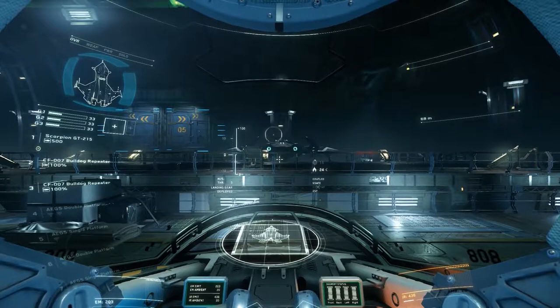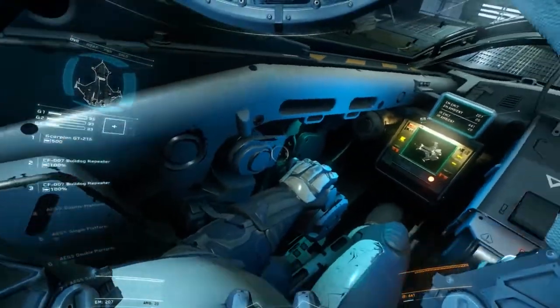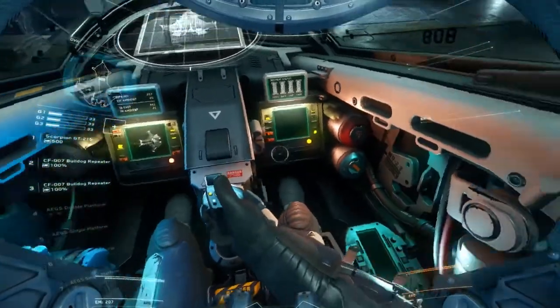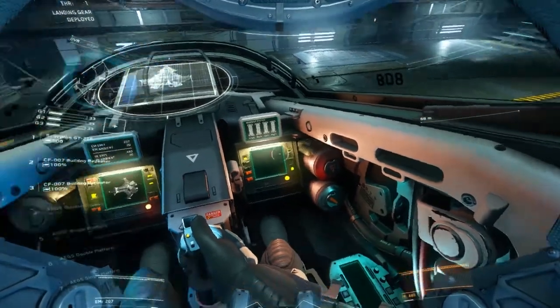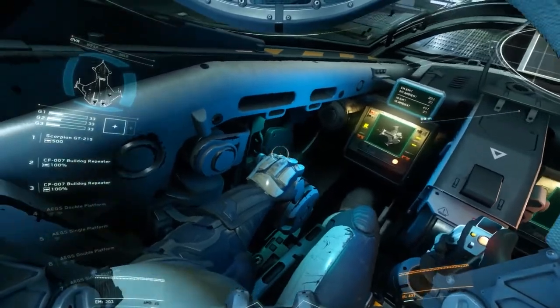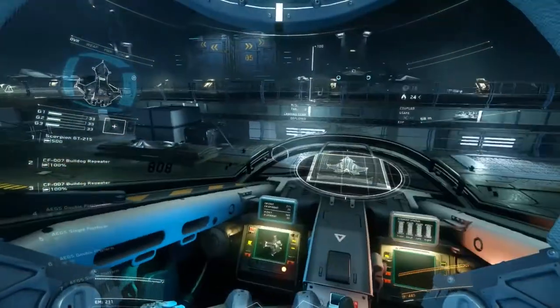Take a look around your cockpit and familiarize yourself with the layout. It's imperative to quickly find and access specific controls. Last thing you want to be doing in a scrap is bringing up the instructions. You'll notice the majority of your systems are disabled. I'll be controlling when they're on and offline to simulate potential scenarios and combat situations. Let's get ready for takeoff. I'll do this step by step to show you how it's done.